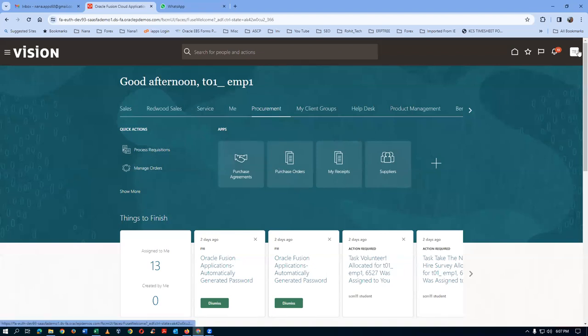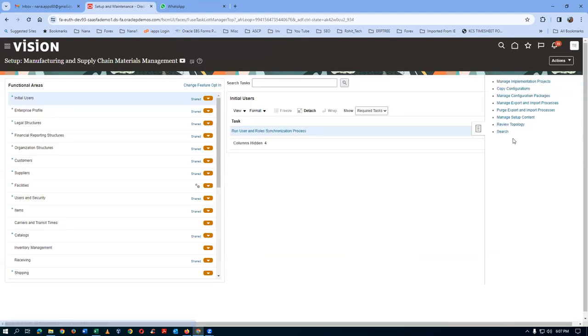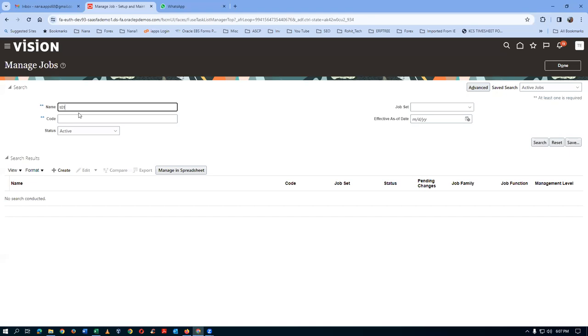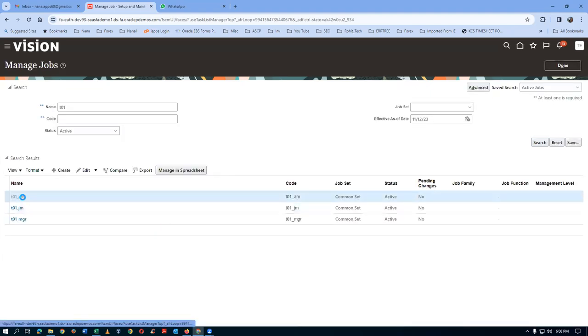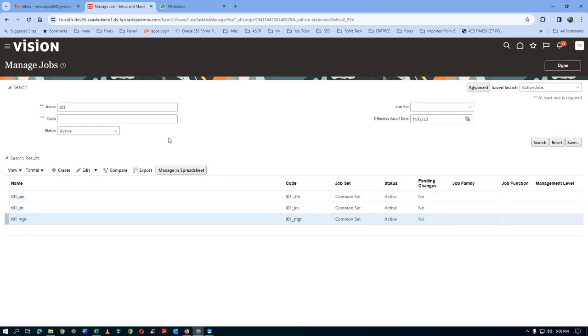I'll revisit the job setup for job level approvals. Going to Setup and Maintenance, I click on Search and go to Manage Jobs. I query and get three jobs I created. Clicking on the hyperlink puts us in view mode; we need edit mode to edit. The job levels are 1001, 1002, and then manager is 1003 - these levels are essentially a grade sort of thing.